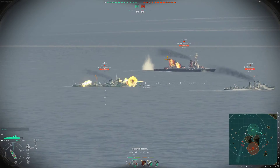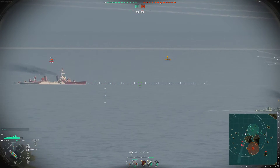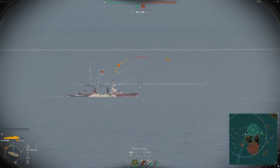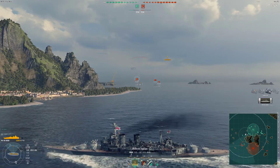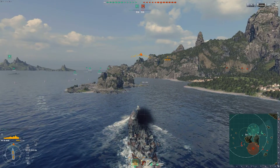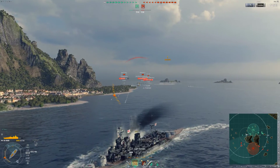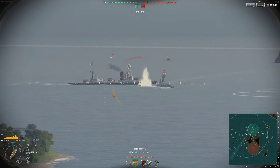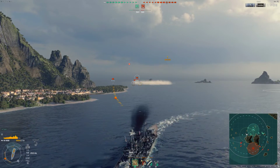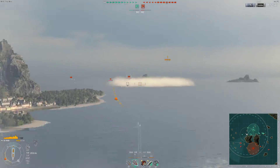The first ship is the Hood, a tier 7 British battleship. This is the premium I regret buying the least, which means it's really not a bad ship. It has eight 15-inch guns at tier 7 — that's pretty good firepower. But with British AP, it's really good against cruisers and destroyers, but against other battleships it's not that great because it has a shorter fuse time.